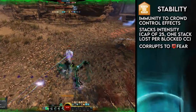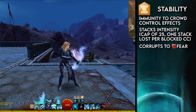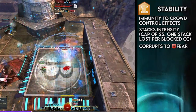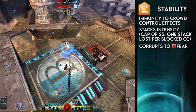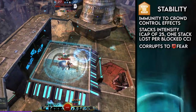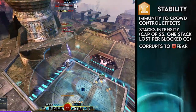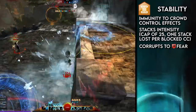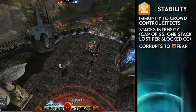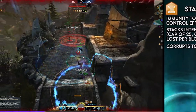Embrace the glory of Stability and use it as your window of opportunity to crush your opponents. Despite its awesome power, Stability has no visual indicator. When facing stable foes, don't waste your crowd control when there are stacks remaining. Stability also happens to be one of the most brutal corruptions, as it transforms into Fear, causing a once indomitable player to run away screaming. Stability might give you some security, but players will often notice it and try and erase it — or worse.